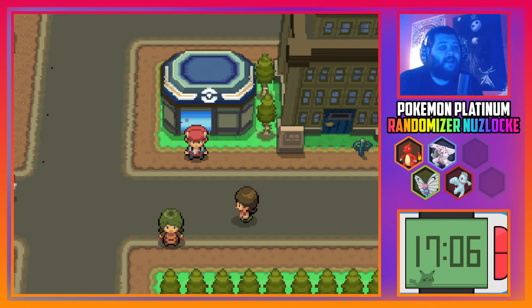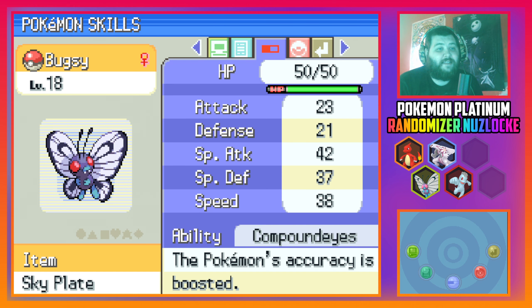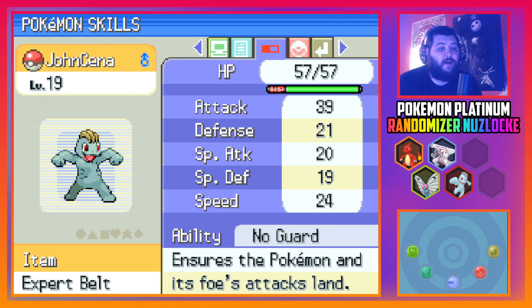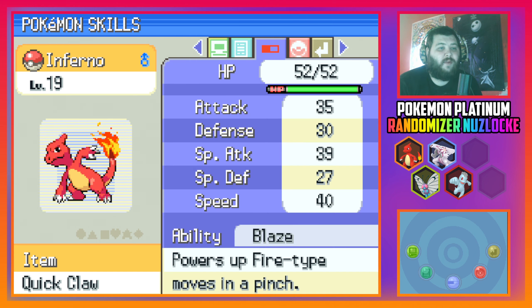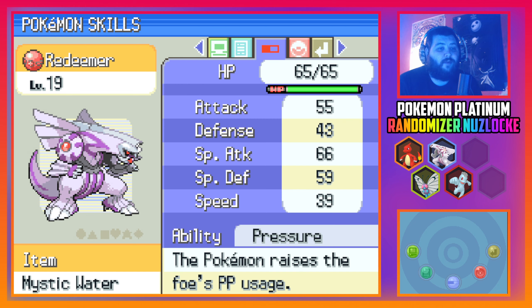Last episode we made it to Eternal City and we're ready for the gym. This is the current team: Bugsy, the level 18 Butterfree holding the Sky Plate with Compound Eyes, knowing Confusion, Gust, Spore, and Sleep Powder. John Cena, the level 19 Machop with Rock Smash, Seismic Toss, Foresight, and Karate Chop, holding the Expert Belt with No Guard. Inferno, the level 19 Charmeleon with Dragon Rage, Smokescreen, Ember, and Force Palm, holding the Quick Claw with Blaze. And Redeemer, the level 19 Palkia with Dragon Breath, Scary Face, Water Pulse, holding the Mystic Water with Pressure.